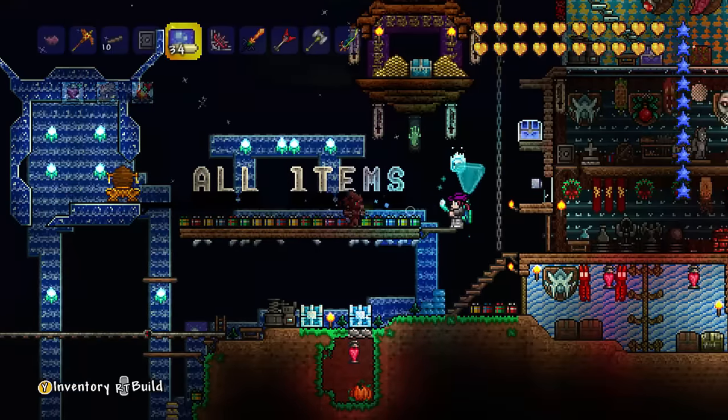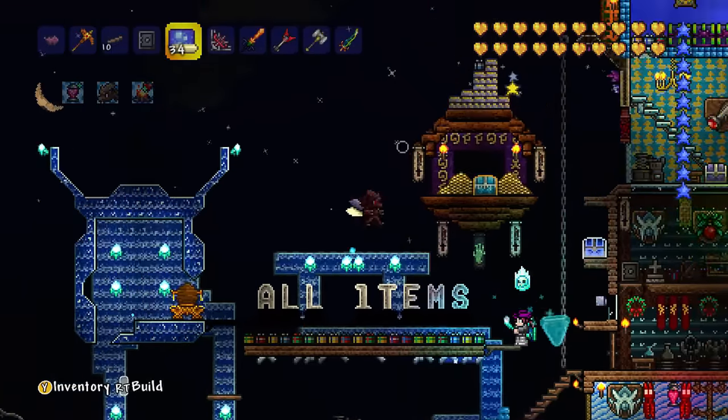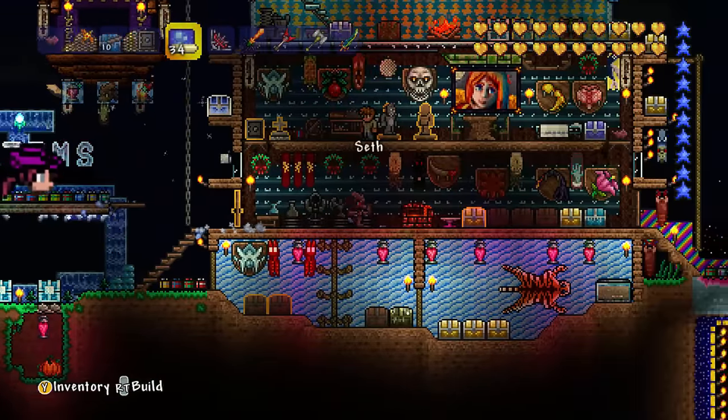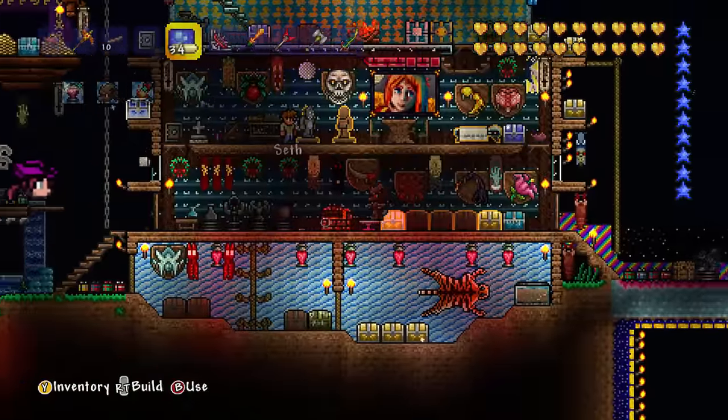It looks like it's got loads of presents, it says all items. It's got some nice buildings with the dynasty wood, and when you go into the main house where all the items are, it's decorated with a ton of different things — you've got some statues for decoration, a few different wallpapers and stuff.